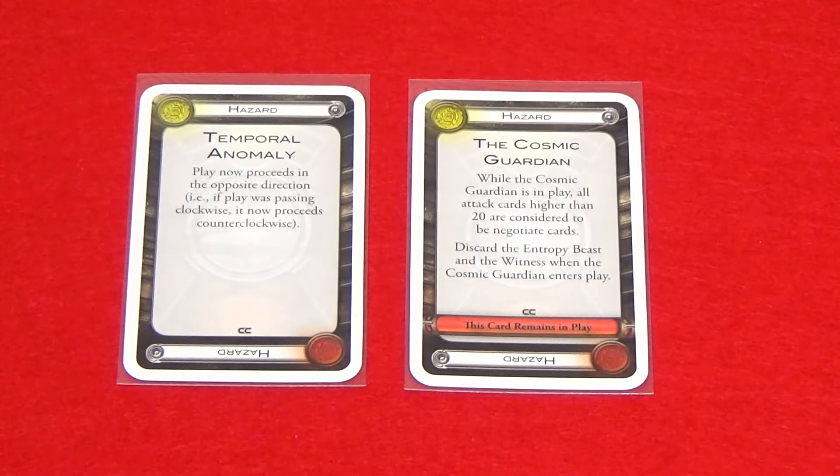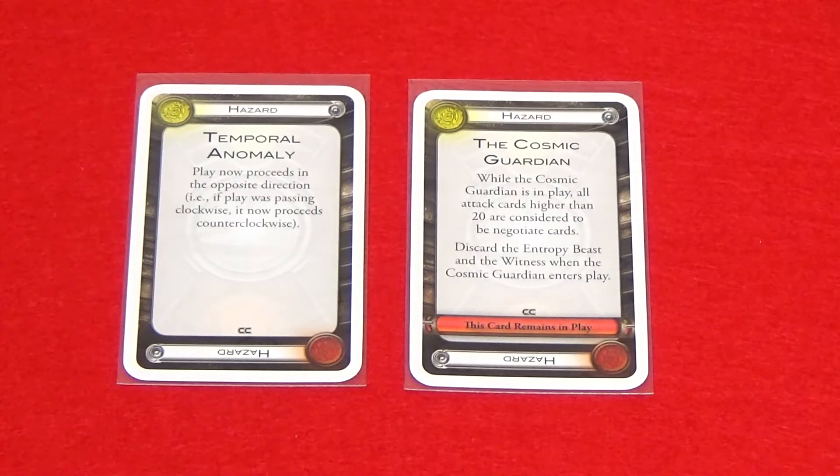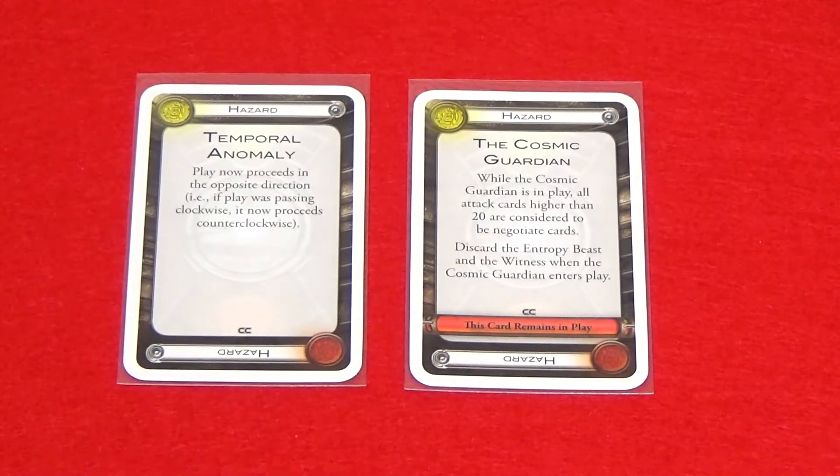There are two types of hazard cards: temporary and permanent. Temporary hazards are discarded at the end of the current encounter to the hazard discard pile. Permanent hazards that have the red bar at the bottom of the card are not discarded unless a condition on that card or another says to do so.